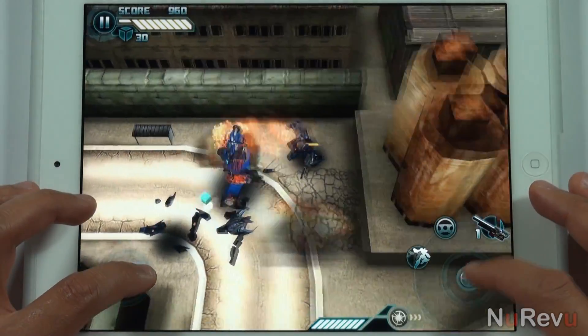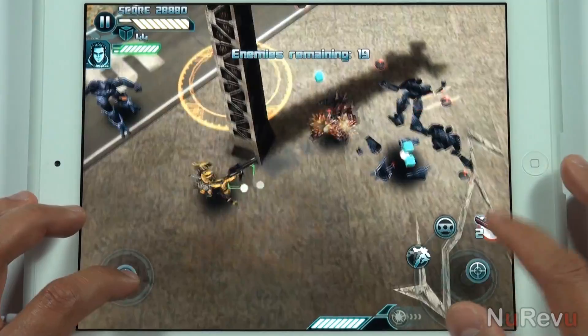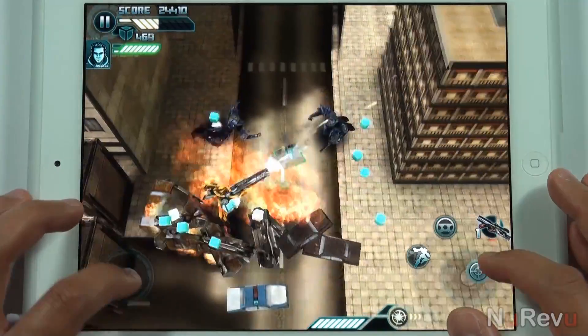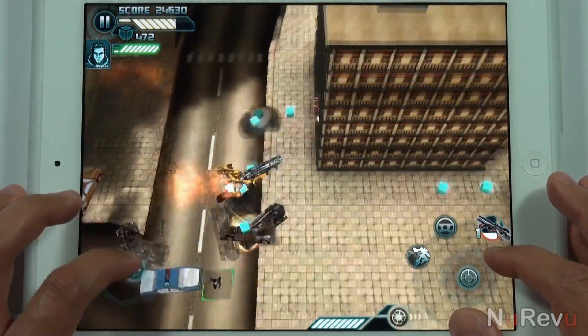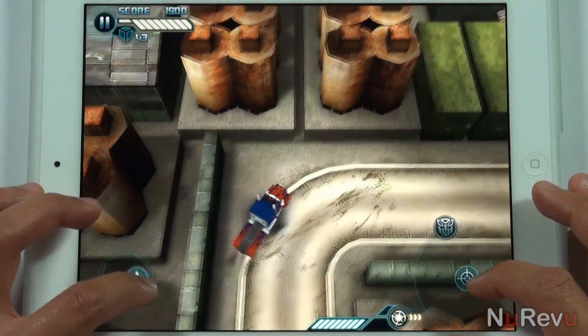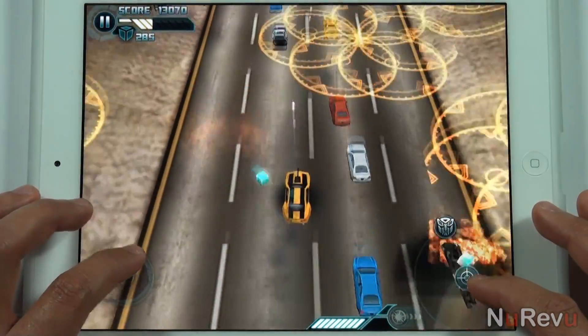In this dual joystick shooter you'll play as both Optimus Prime and Bumblebee. You don't get to choose to play as one or the other, however. You'll start off as Optimus and will be forced to automatically switch back and forth between characters depending on the level. As is expected, you can transform into vehicle form with the tap of a button, and there will be points through the levels where you'll need to transform in order to reach certain spots.